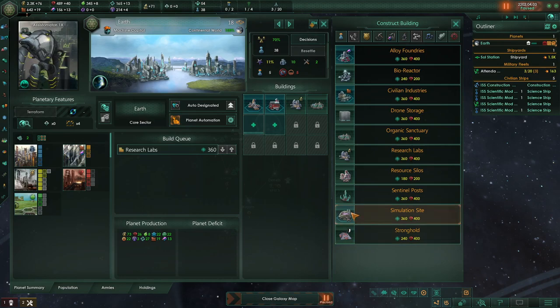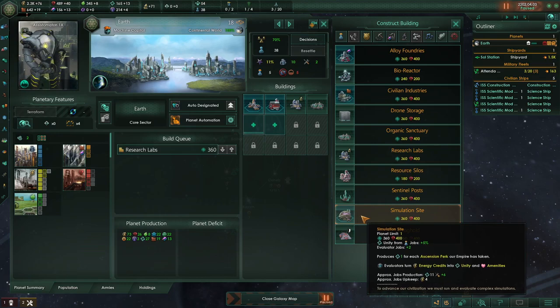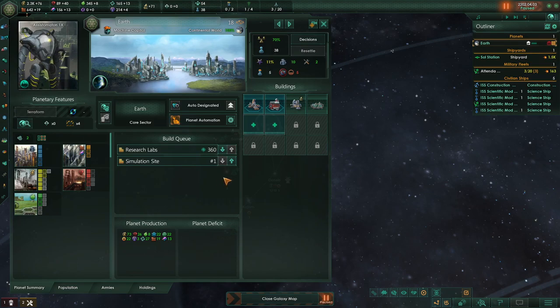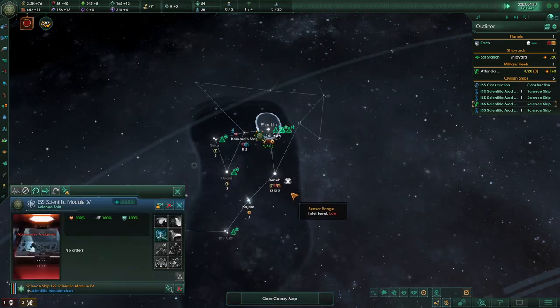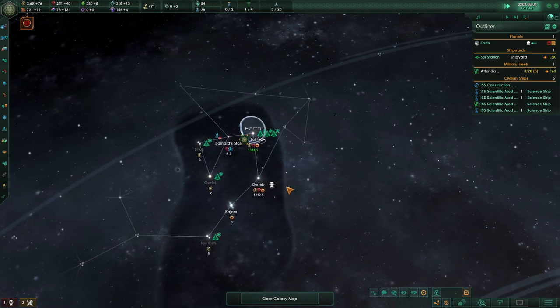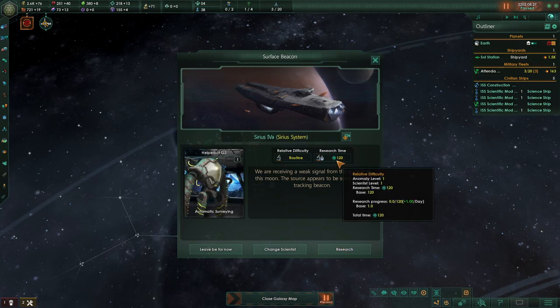We need our research lab and simulation sites up and running. Research lab for research, simulation sites for unity — unity is very useful and I put one on every single planet. Building an outpost over there. Anomaly: surface beacon — receiving a weak signal from the surface of a moon, some kind of tracking beacon. Under a year, I'll research it. Map the stars edict is now active: Survey Speed +25%, Anomaly Discovery Chance +10%, Hyperlane Detection +1. Extremely useful.